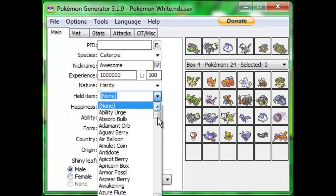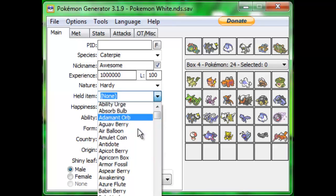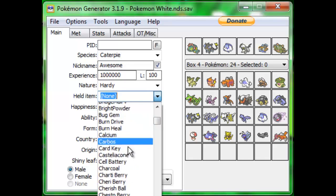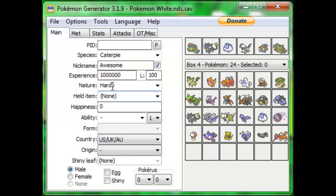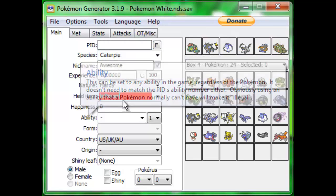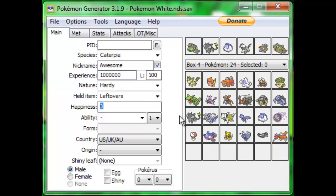Next you can choose your held item — you can choose from every item in the game. The most common ones are Focus Sash, Life Orb, the Choice Items, White Herb, and Leftovers, which is probably the most common item. I'm going to put some Leftovers on this Caterpie. For Happiness, most of the time you won't need to change this — the only time it matters is if you have Return on your Pokemon, but you can just put it to 255 anyway.